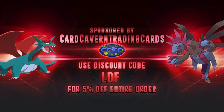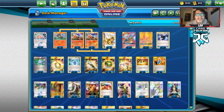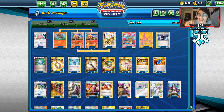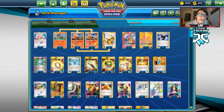Before we get into the video, shout out to our sponsor Card Cavern Kevin TCG. If you're ever in need of any PTCGO pack codes — Cosmic Eclipse, Unified Minds, Broken Bond codes — get them over at Card Cavern Kevin TCG. They have all the other PTCGO codes you're looking for, like Trainer Kit codes, GX codes, Evolution codes, Reshizard codes, Mewtwo codes. Use my discount code CODELDF at checkout for a 5% discount. Support the channel, help yourself out, and help out Card Cavern Kevin TCG.